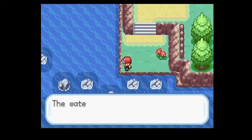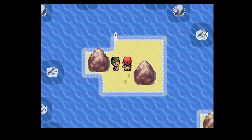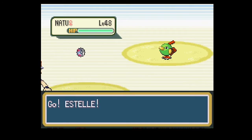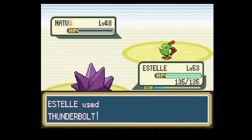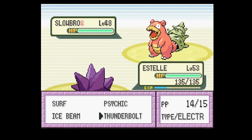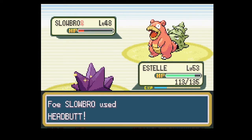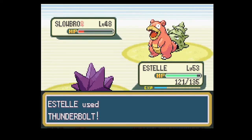Now we're on the other side of the green path and we need to go this way. No new wild Pokemon but we have this person. She has an Arbok, and I've got my Estelle, so I'm gonna go for Thunderbolt. They've got a Slowbro which is pretty cool. We don't actually one-shot it - pretty good special bulk on that thing.